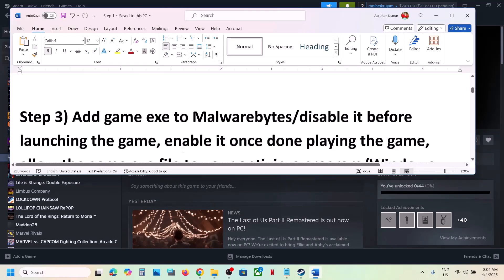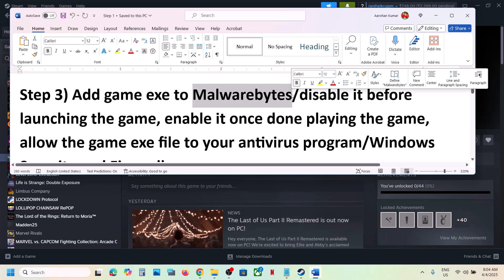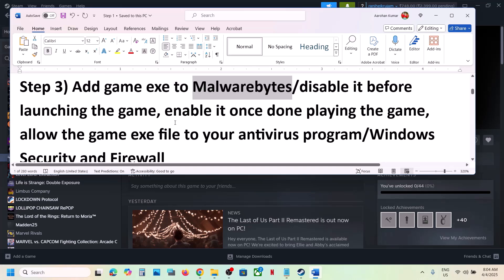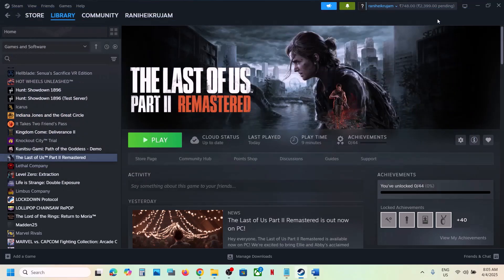The next step is to add the game to Malwarebytes. If you have Malwarebytes installed, add the game exe file to this antivirus program. If that does not work, you can disable Malwarebytes and then launch the game — this has worked for many players. Once done playing, you can re-enable it. If that does not work, allow the game exe file in your antivirus program, whether that's Avast, Bitdefender, McAfee, or whichever program you're using.